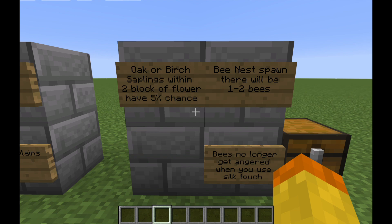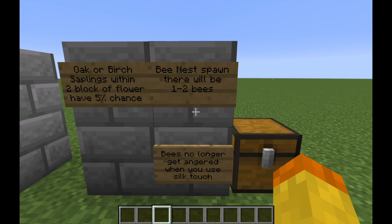These bee nests will spawn 1-2 bees as part of them, and bees also no longer get angered when you use silk touch to destroy their bee nest.